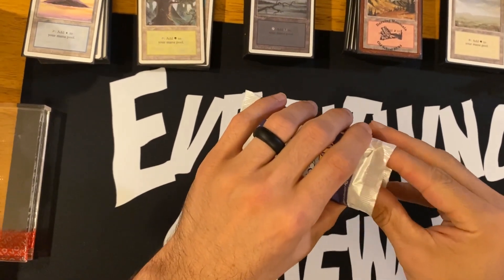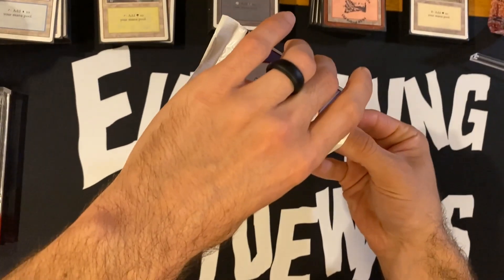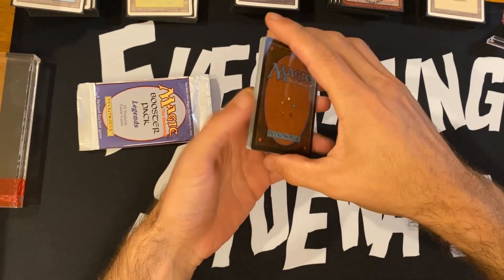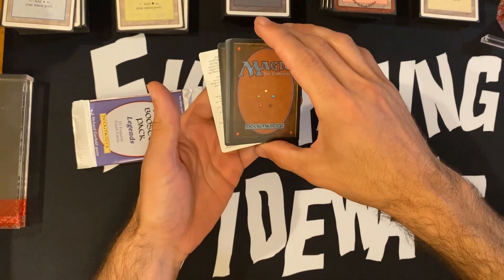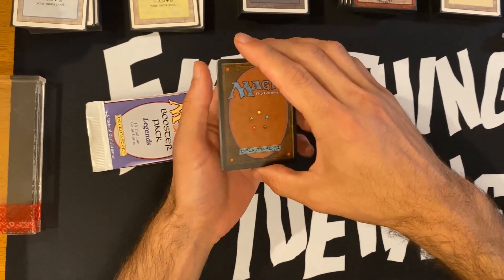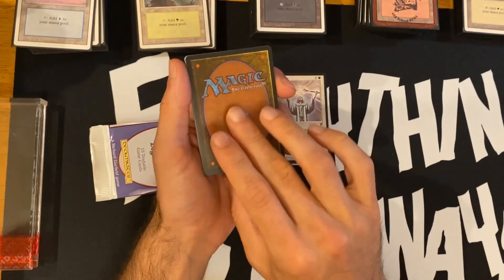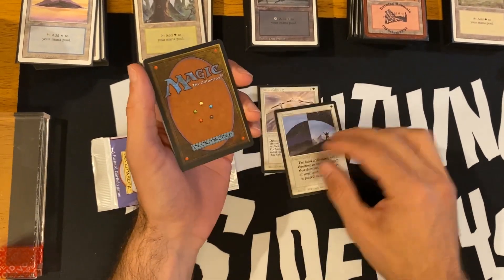Oh, that's 30-year-old cardboard boys. One person. Best part about it is the rare is right next to that rules card. So here we go — first one: common Divine Offering. Equinox.